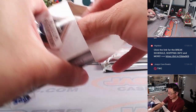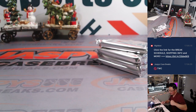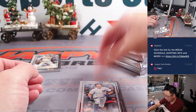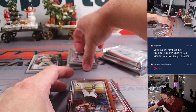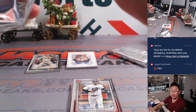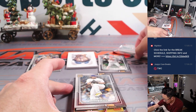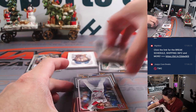Hey baseball fans, be sure to pre-order your Bowman Draft teams now on JazbysCaseBreaks.com. New release day is tomorrow Tuesday — not the usual Wednesday, it's on Tuesday, so special day. The pre-orders have been brisk and the team will be going live early in the morning tomorrow — early enough where we can all get McDonald's breakfasts, with our usual late schedules and late wake-up times. McDonald's breakfast is usually not an option, but tomorrow it is.